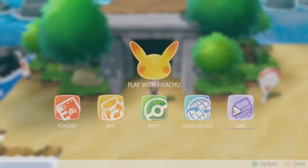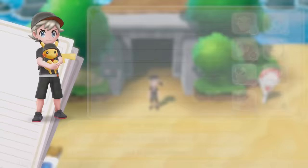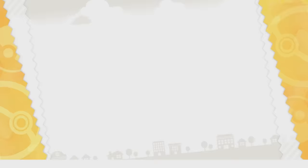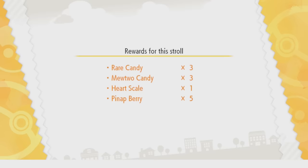I've got a Mewtwo loaded into my Pokeball Plus — it's been in there for about three days. I've taken it for a couple of walks and we're going to see what we earn to demonstrate just how efficient this method is. After connecting the Pokeball Plus and bringing Mewtwo back from its stroll, we walked 10,222 steps together and earned three Rare Candy from it.